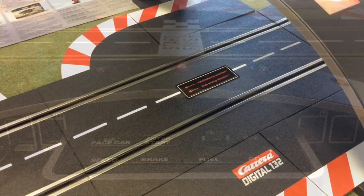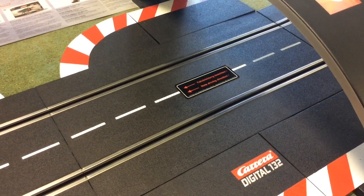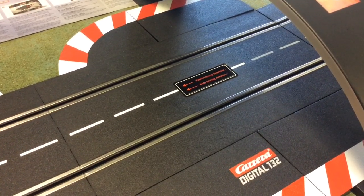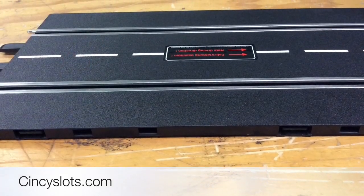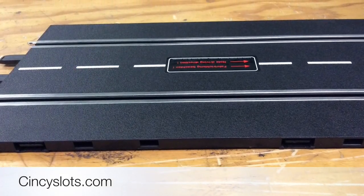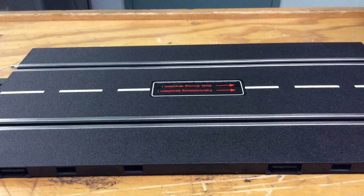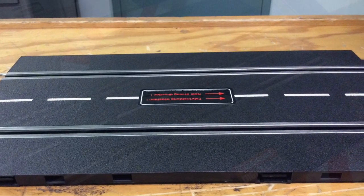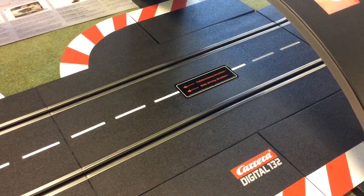In this next clip you'll see the adapter track. This is the track that all your accessories will be plugged into. Most of your accessories will come with this piece of track but not all of them. If you notice on the left and the right you'll see the bigger ports — there's two on either side — and your accessories can be plugged into any of them, giving you the option to put them on the outside or the inside of the track.